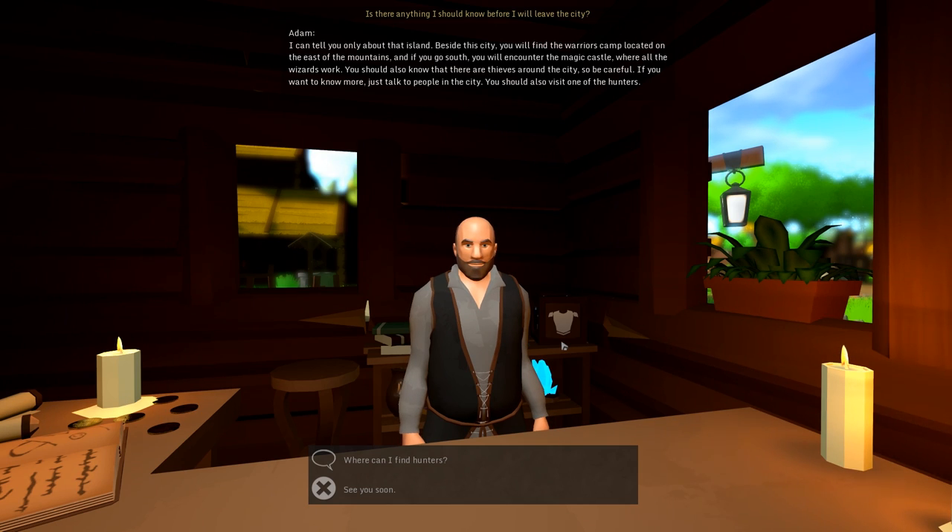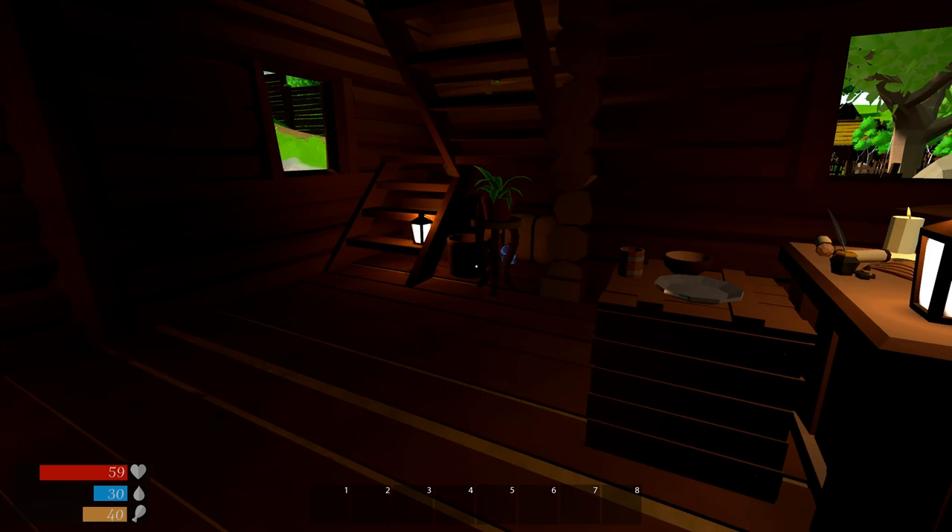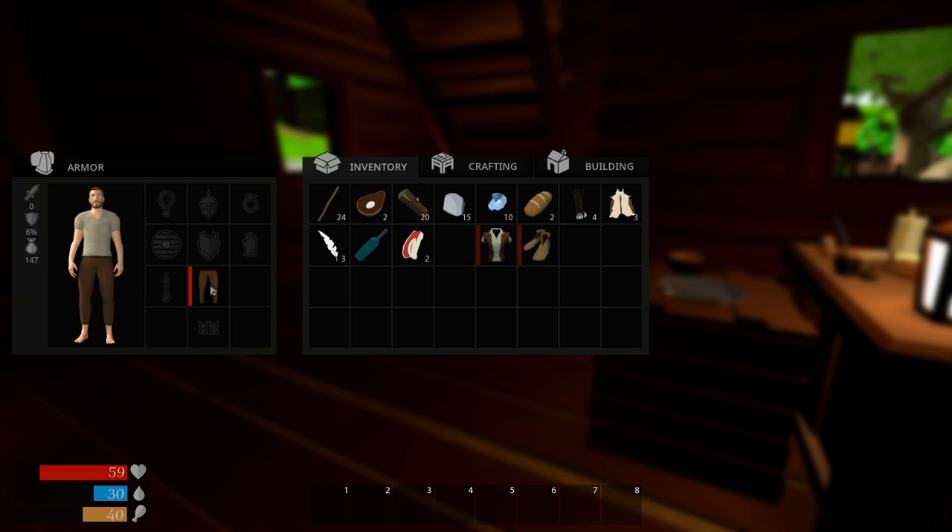He recommends visiting the hunters and buying a map from Gregory the cartographer. If we encounter a wooden house in the middle of nowhere, we can find a hunter there. We equip our clothes, which ups our armor. Looking at the stats, we've got different attack types — regular, fire, ice, and magic attack — plus armor stats. Our armor is now up to 15.